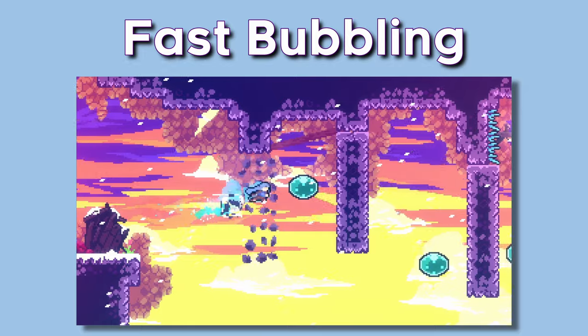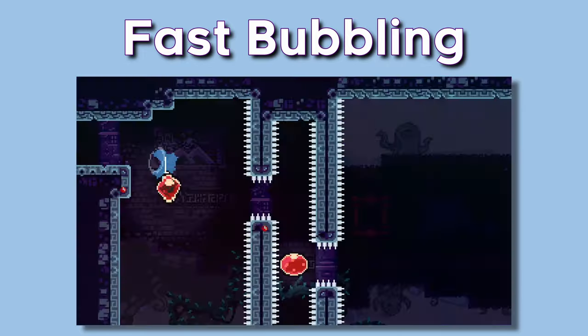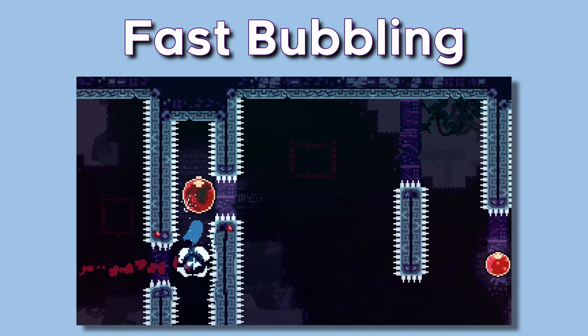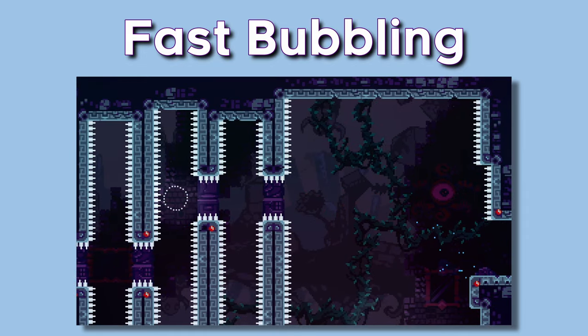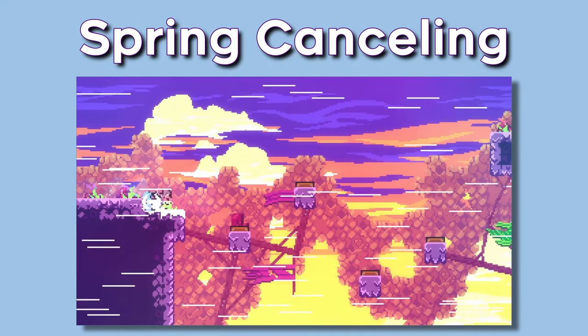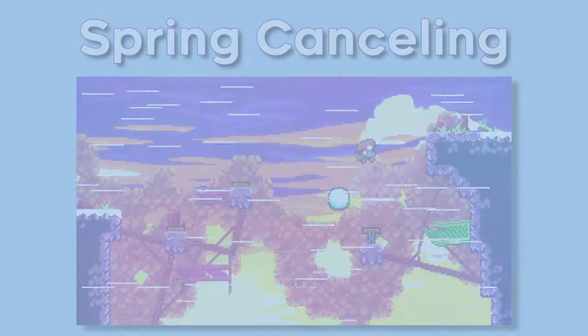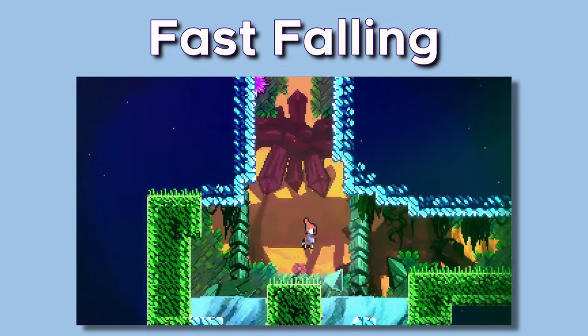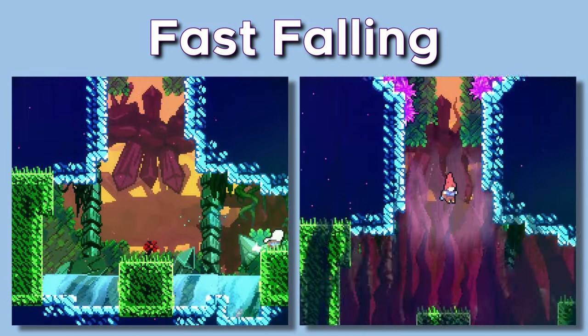Fast bubbling is just pressing dash in a direction right after entering a bubble in order to make it move faster. This goes for both green and red bubbles. Just make sure you're actually in the bubble before pressing dash or else you'll just dash into it. Spring cancelling is simply dashing soon after hitting the spring instead of getting the full height from it. This will especially be useful in 4A against pesky snowballs when we need to make some cycles faster and easier. To fast fall, hold down while you fall — that's it. Sometimes you're falling for a long time, so speeding it up means a faster time.